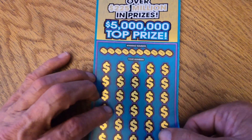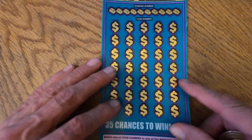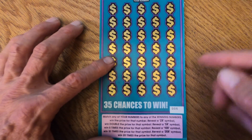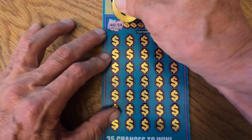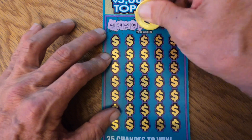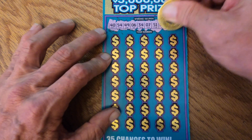The second card is the Five Million Fortune. Basically all you want to do on this one is match the numbers or get yourself one of these multipliers. Let's see what our numbers are: 54, 49, 6, 34, 7, 51, 8, 23, 18.